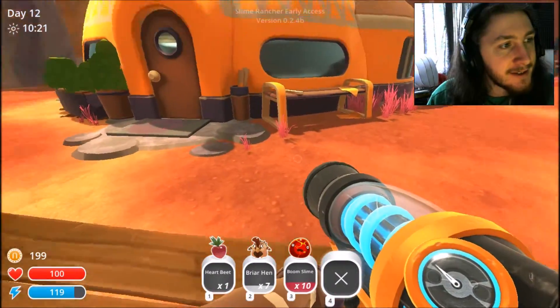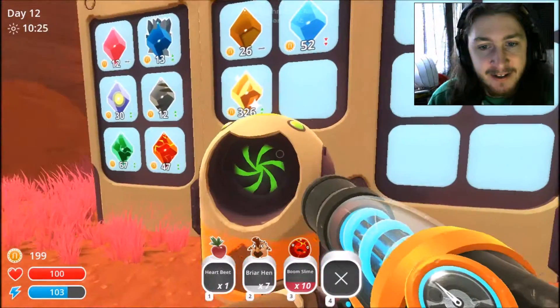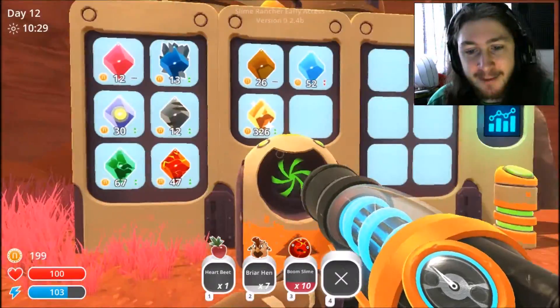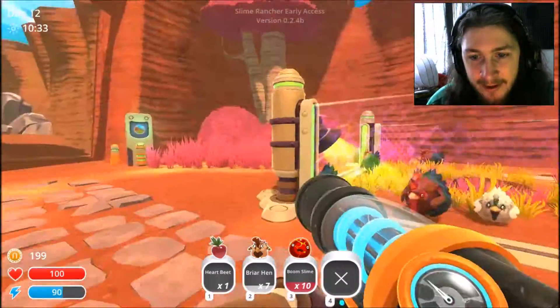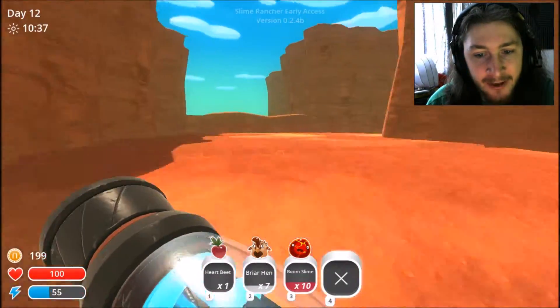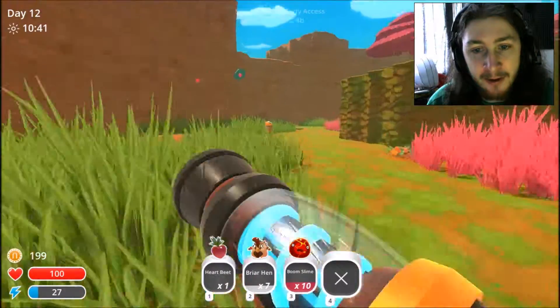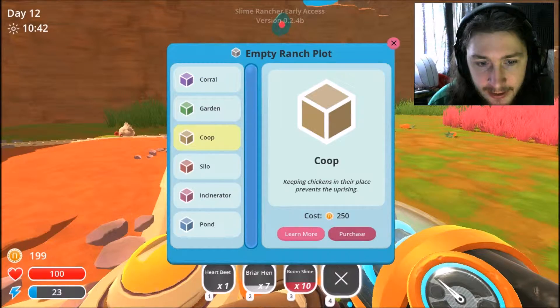I spent like fifteen minutes trying to find the big guy. Couldn't find him, and I came across a gold slime but I couldn't get the plort. Anyway — for the boom slimes I already have in my inventory, I'm going to need some briar hens, which I'm going to start a farm of. Right... no, I don't have enough.